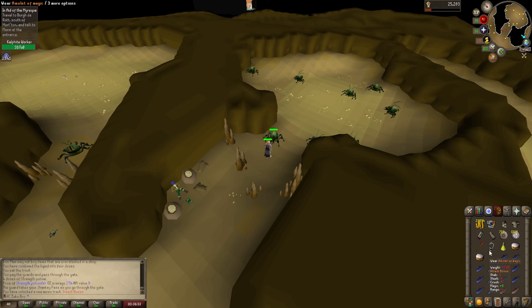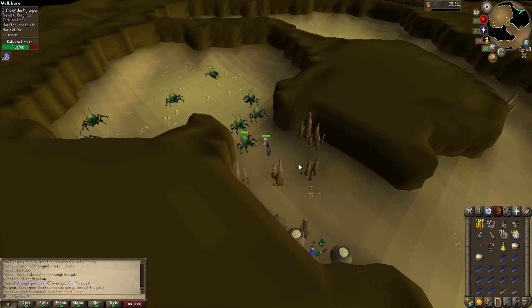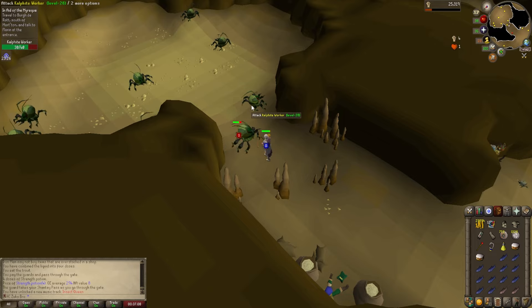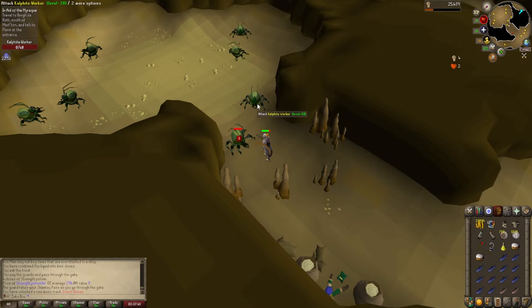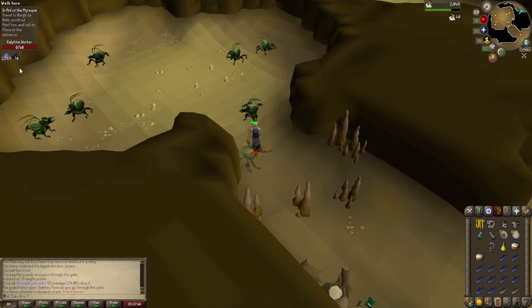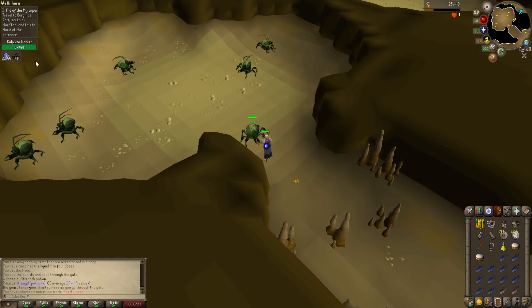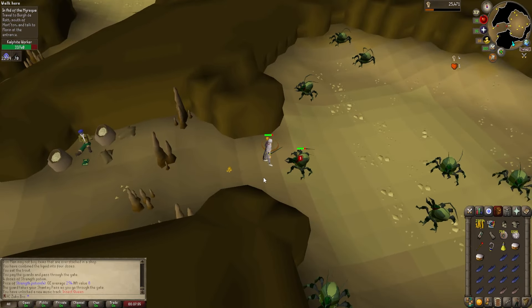I'm having a ton of fun even though I don't particularly enjoy quests, but we started Slayer — this is the start of PVM on this account. I'm super excited and the Addy Longsword is doing its best, but it takes forever per kill on this kalphite. There he is, finally down — the first kill of the very first Slayer task on this account. I don't necessarily have an ultimate end goal, but remember this moment when we reach 99 Slayer.